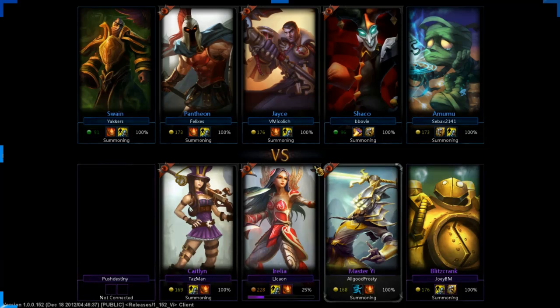My starting items are going to be Fairy Charm, Crystalline Flask, 1 health pot, and 1 mana pot. I do this so that even though Swain is able to pressure me, I'm going to be able to sustain through it because of all the pots I have. And I build the Fairy Charm into a Chalice, so that works as well.